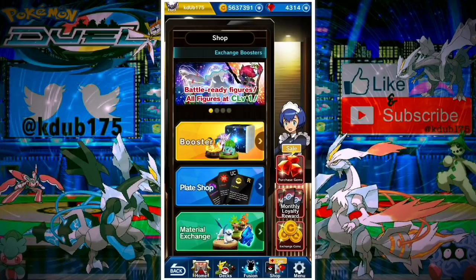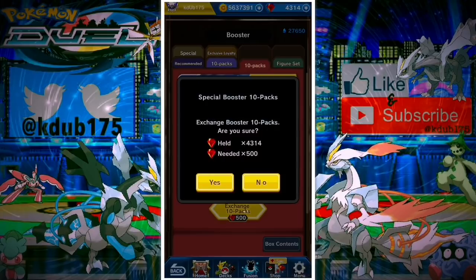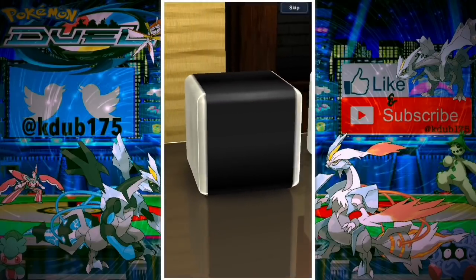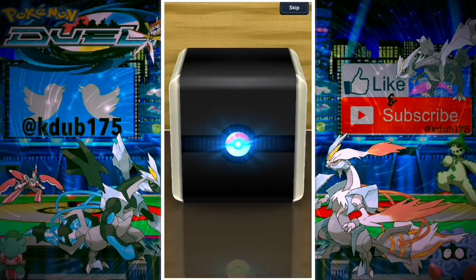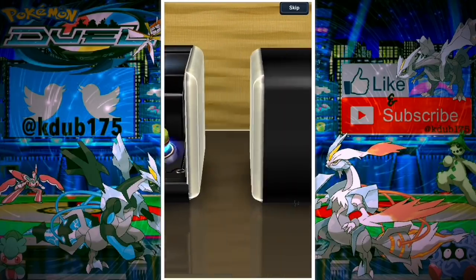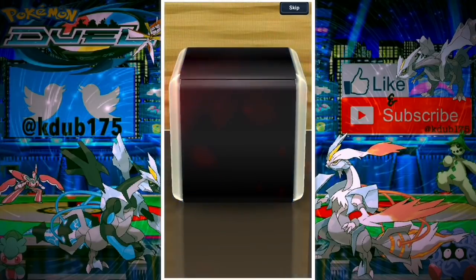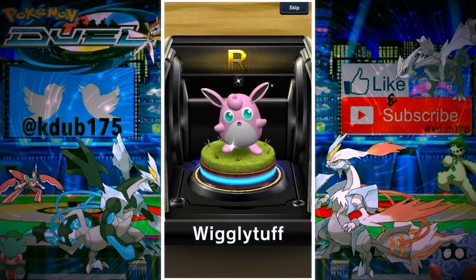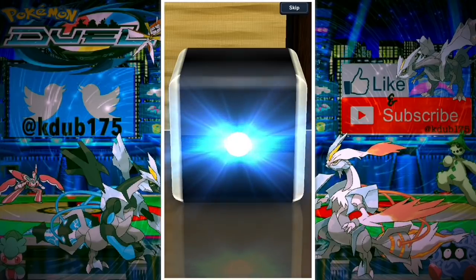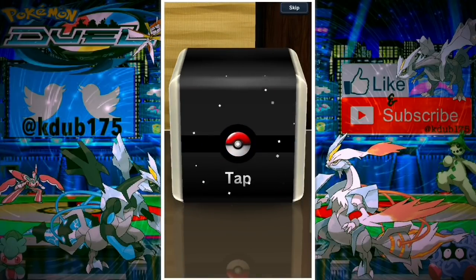I still kind of want a second Deoxys Speed and a second Zoroark, but we pretty much got exactly what we wanted. I should probably stop while I'm ahead, but since that was so good, let's go for one more — and this is it, I don't care how good or bad, we're stopping after this one and saving the rest of my gems for a new banner. Starting with an uncommon — Shuppet. My Shuppet's still not chain level 10, I haven't used it in a really long time.